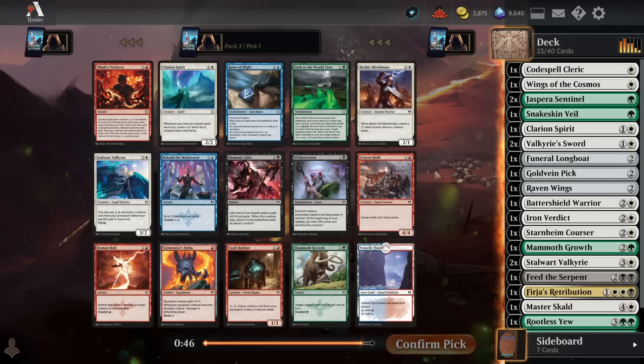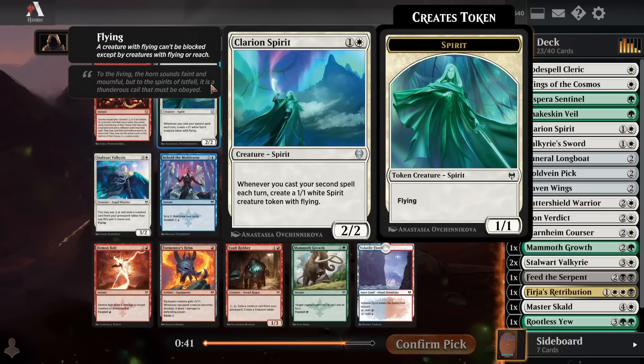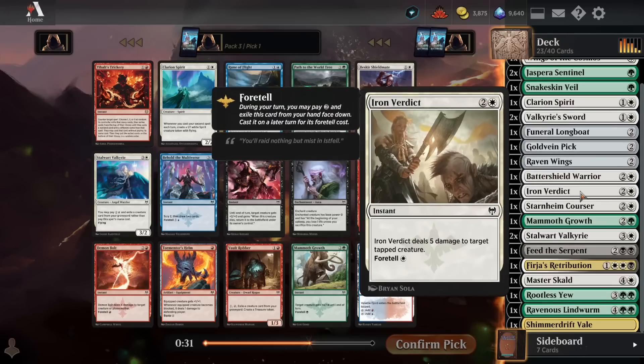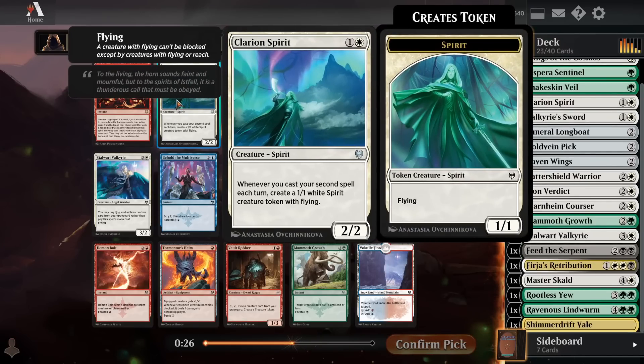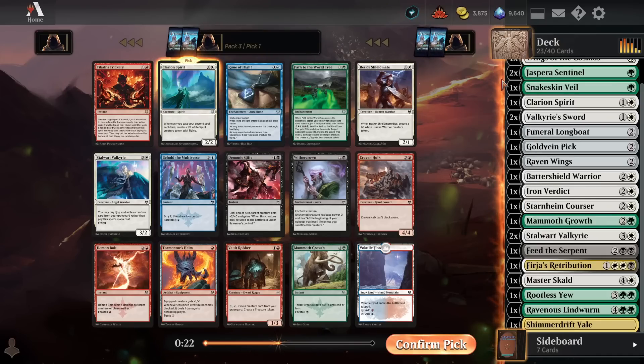Pack 3 Pick 1, we get rewarded — a second copy of Clarion Spirit is busted in aggressive white decks. We're going to be a kind of weird deck: green-white tends to be ramping into a bunch of big plays like Rootless Yews and Lindworms, but I'm going to have double Clarion Spirit in here, so I really want to up the amount of 1 and 2 mana cards. I'm going to take Clarion Spirit, look for a lot of Sentinels and 2-drops.